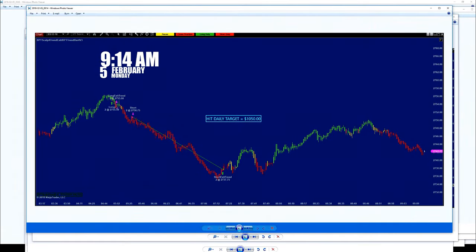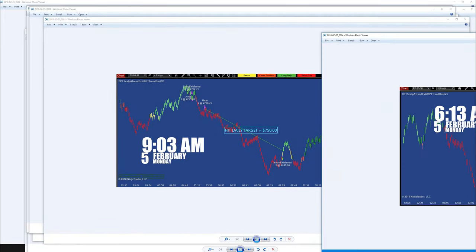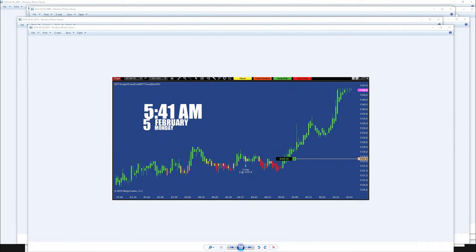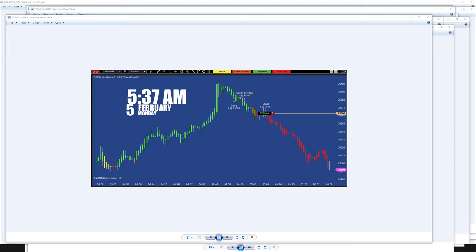Earlier today this is the 377 ticks — this is the Russell. Also earlier this is the 4-range, this is the ES 3-range I showed you, this is gold in the morning, and this is the CL — the trade was early also in the morning. There are a lot of nice runs in the morning. This is the YM — we started very early, had a losing trade, then got it around 5 o'clock. There are a lot of good trades in the morning especially European time. Thank you very much, God bless you all. See you tomorrow in the webinar — we will be covering more about the 3-range, and I would like my traders to start with the 3-range for those who have a small account. Thank you very much and bye for now.